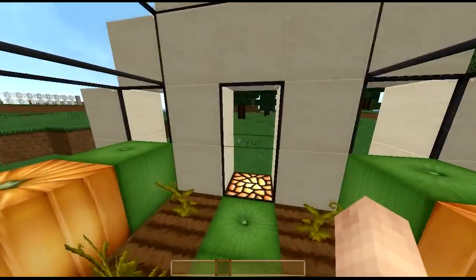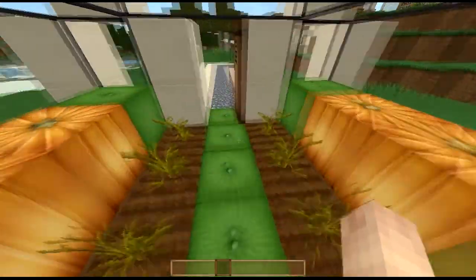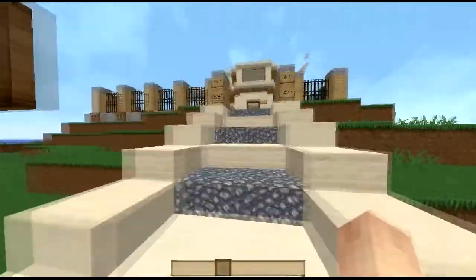The glass looks pretty good and the glowstone is absolutely great — looks so modern. Melons, pumpkins, doors, and gravel are something really good.